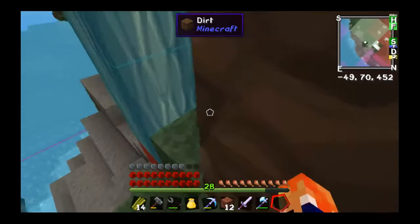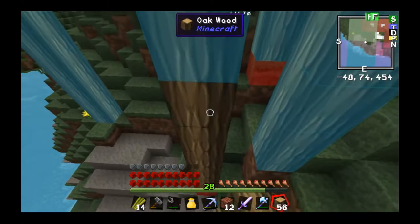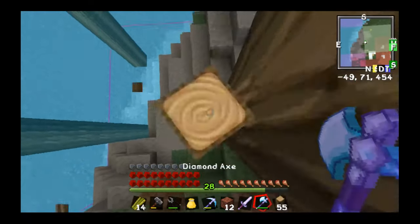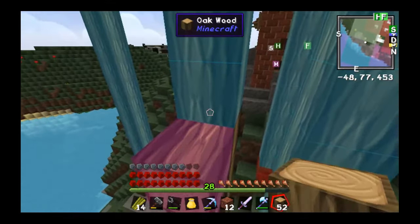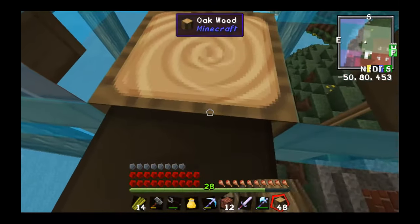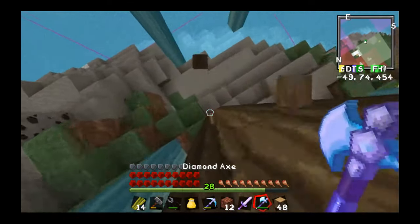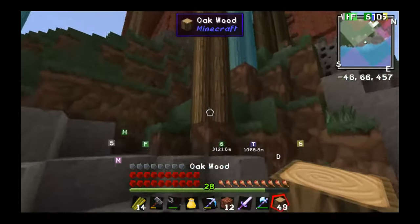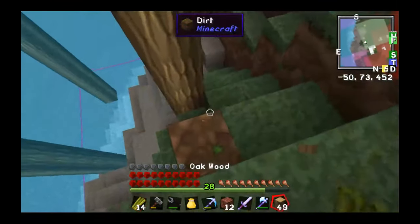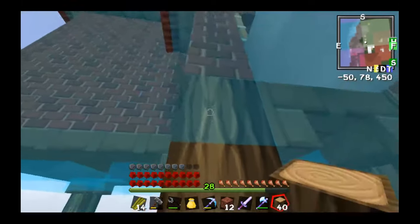That's just supposed to be dirt. So that should change from red. Dammit, keep placing it wrong. There we go, now it changed. Dammit, I can't place anything right now. I haven't played Minecraft in a while, so I'm a bit off.